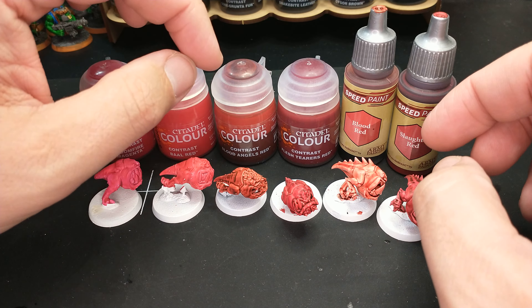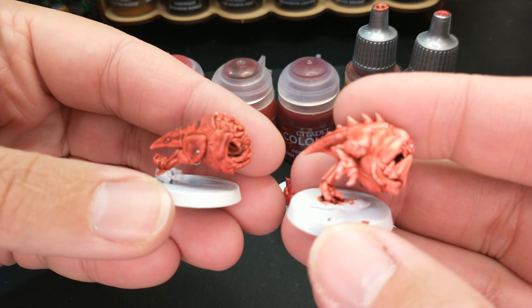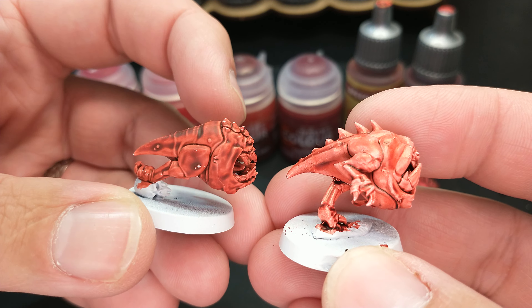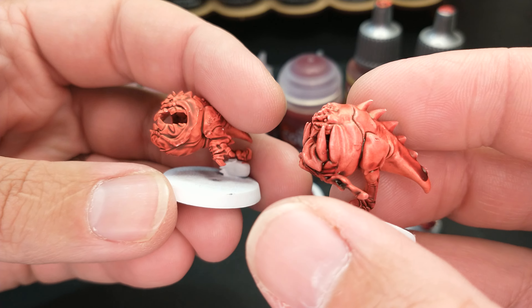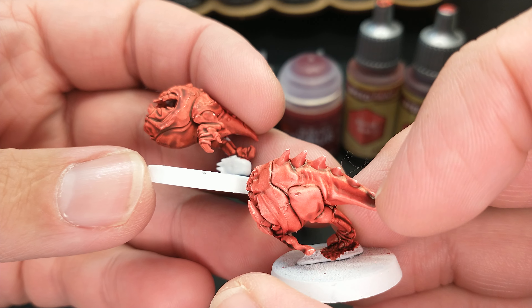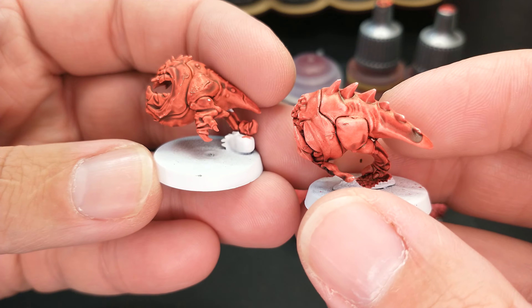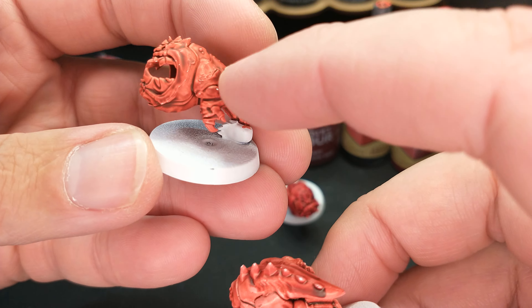Let's start off with a little bit of a review. We have our Blood Angels Red — I've got them written on the bottom here — and our Blood Red. This one from Army Painter, this one from Citadel. Loving the shading on the Citadel side. Army Painter is really bright but still has good shading and highs and lows. If you really let it pool up, you can get some pretty dark shades. The Citadel went on in one coat, which was certainly quite nice.